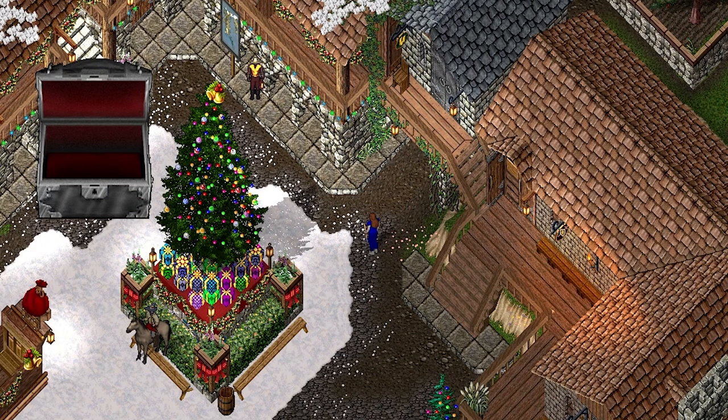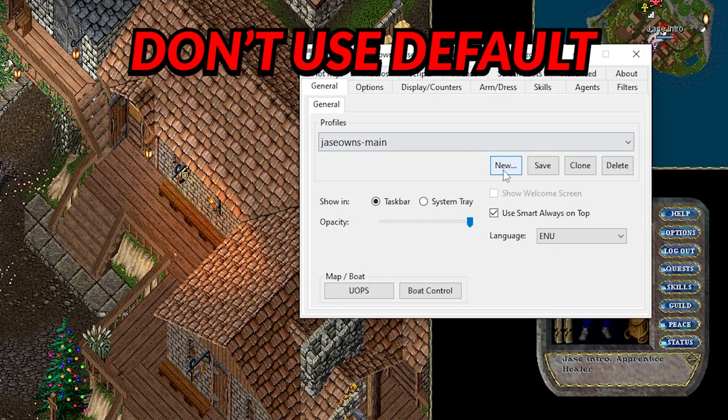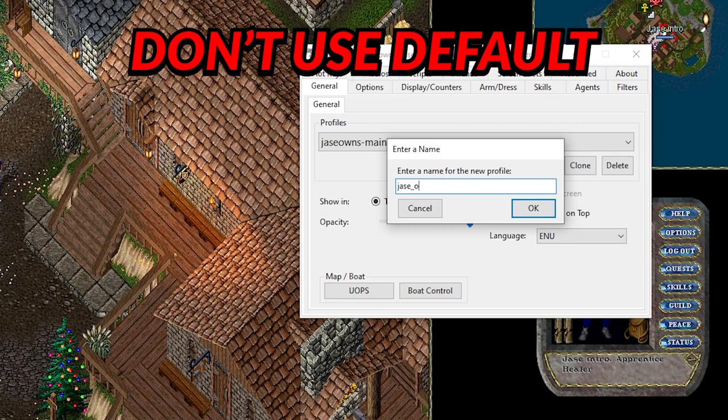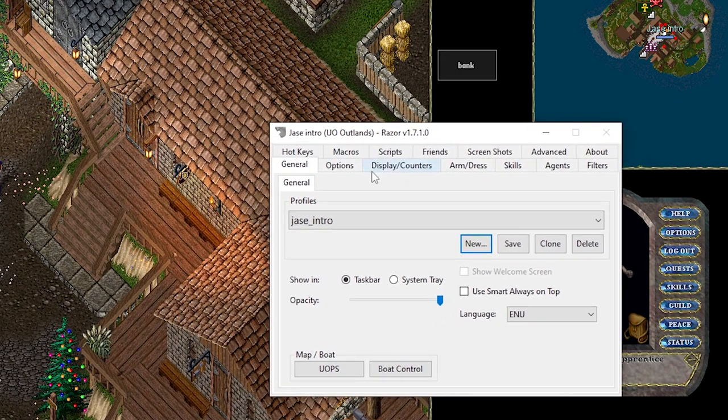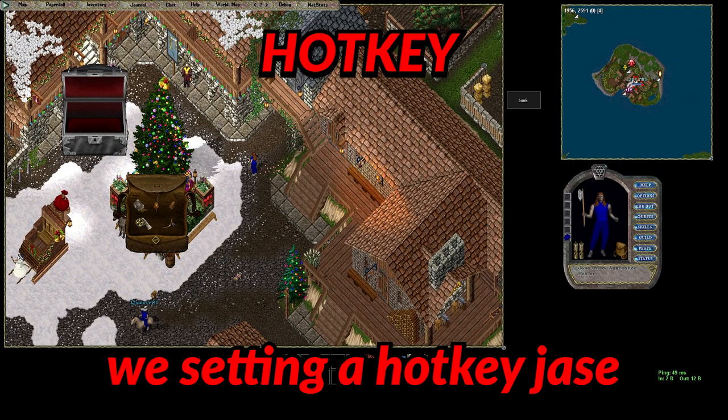The other way to make macros and hotkeys is through Razor. Head over to Razor, click the General tab, and create a new profile — for example, 'Jace intro'. As you make more characters, you can clone and customize that profile based on the character you're playing.